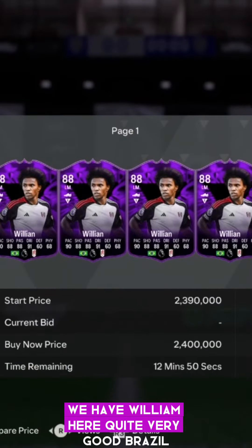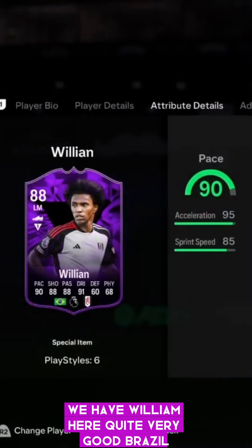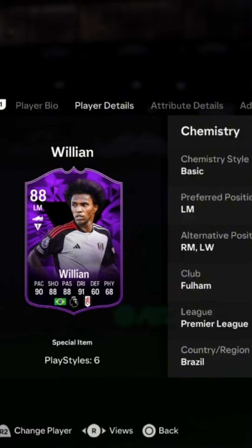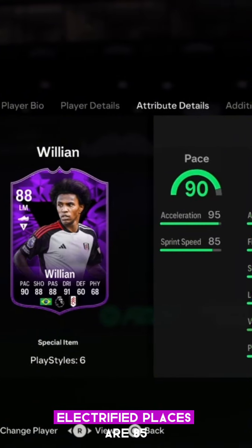We have Willian here — a very good Brazilian attacker. He's an 88-rated left mid and he's looking really sharp. Four-star weak foot, four-star skill moves, he's five-foot-nine. He can play right mid and left wing. Electrifying pace as usual — 85 sprint speed and 95 acceleration.